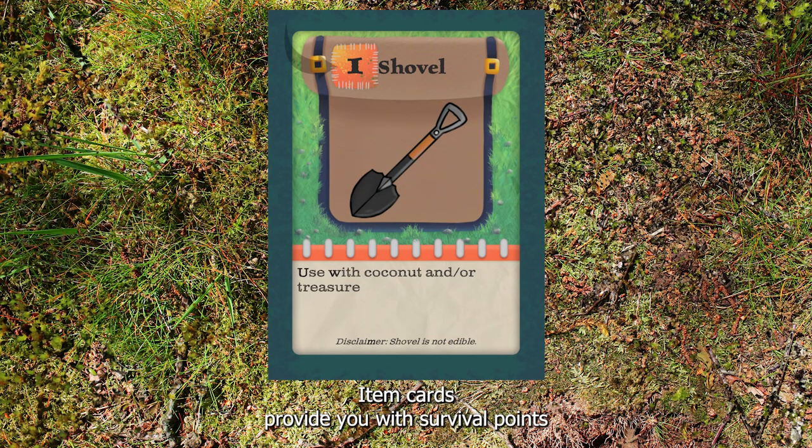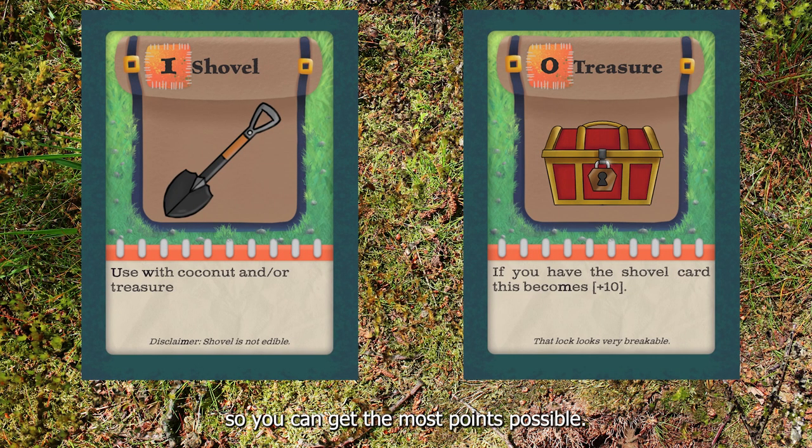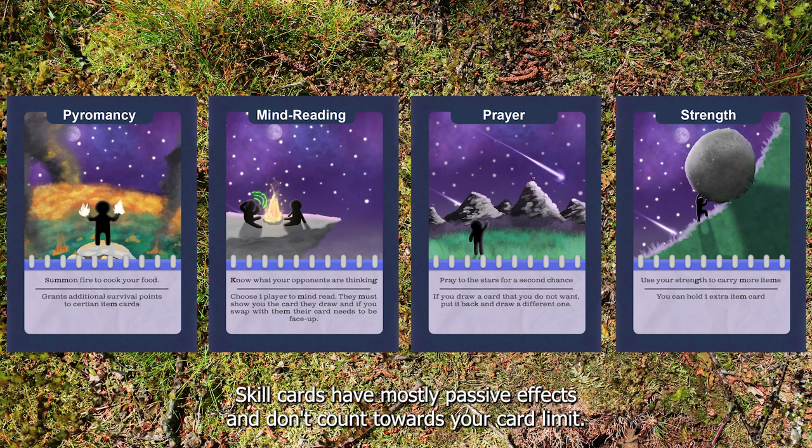Item cards provide you with survival points, and at the end of the 10 days, the player with the most survival points wins. Make sure to pick up cards that work well together so you can get the most points possible. Skill cards have mostly passive effects and don't count towards your card limit.